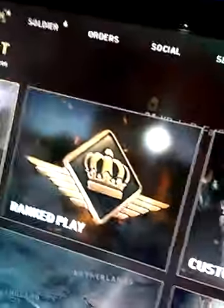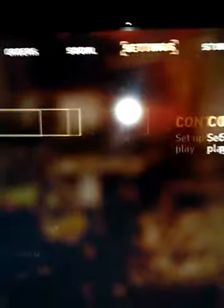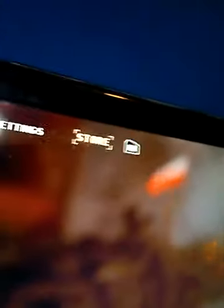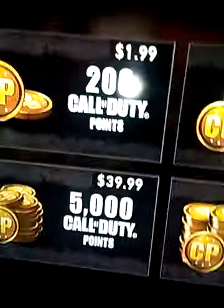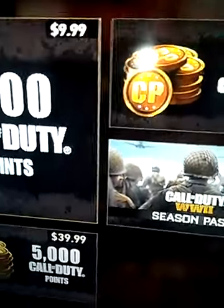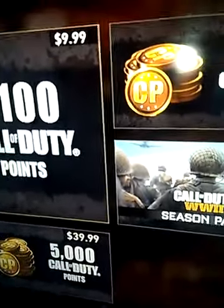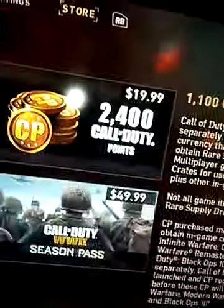Okay, so this glitch is how to get unlimited supply drops — any kind of supply drop. All you have to do is have an internet connection. So you can go to the store, and here's the important part. You're gonna go right here and hit X, B, Y.